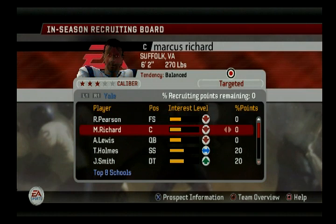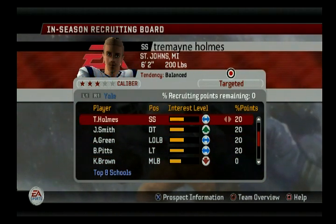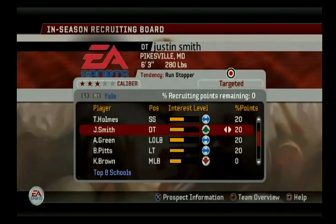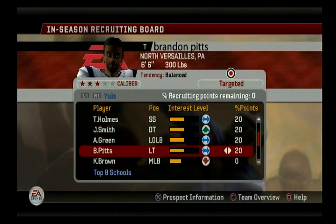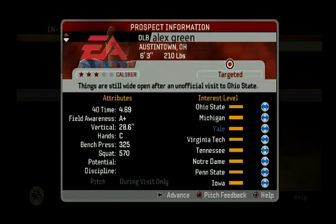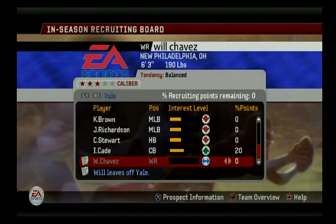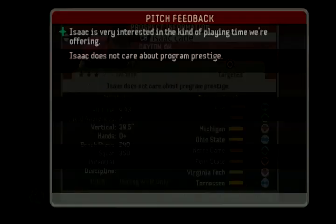Nothing has changed. I'm working on these five guys: a strong safety, a defensive tackle, an outside linebacker, and a left tackle. We're still good there for all of them — no negative pitches or anything like that. And there's this corner here — very good chance we should get him. He likes one of our pitches.